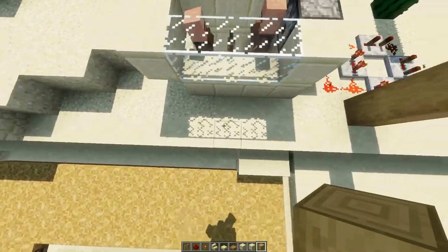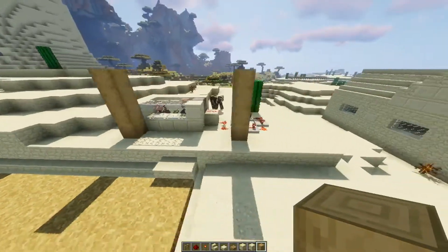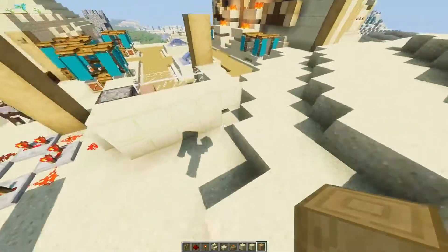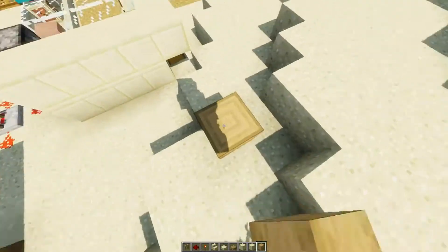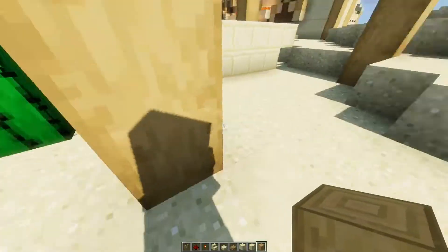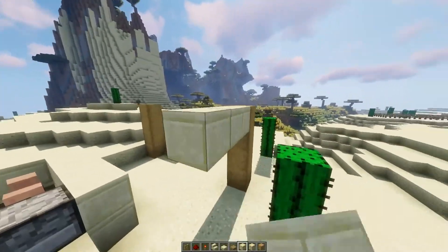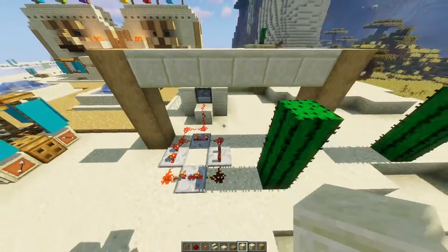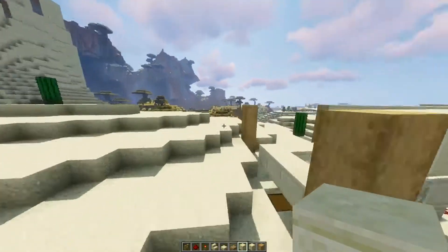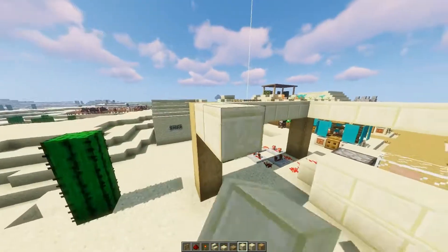All right, let's start building. We're gonna start off the same way we have on most of our builds — with some stripped oak logs in the corner, then cut sandstone on the top with smooth sandstone walls. But the majority of this build is gonna be technical. I'm gonna be doing a lot of redstone on camera, more so than the butcher shop we did.